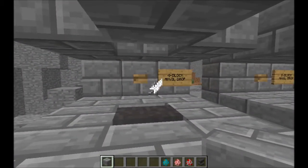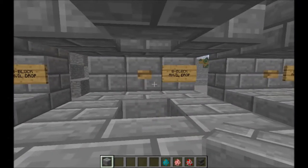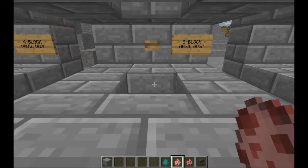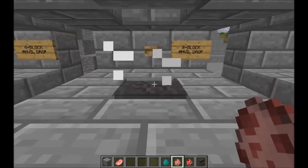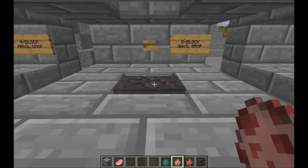Let's move over to the eight-block anvil drop. We'll put the pig in here. That did it. And look - here's something interesting: anvils that drop get damaged.